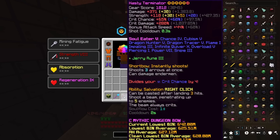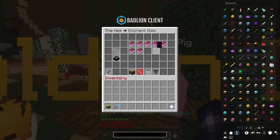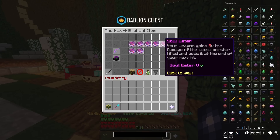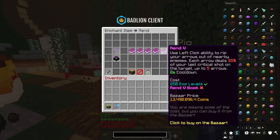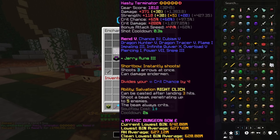Now it's only right that we test it against this Terminator but with Rend on it — it's going to be interesting. Honestly, this is going to hurt a bit, because it's going to get rid of my Soul Eater, which is like 25 mil for Soul Eater 5. Anyway, we're going to put Rend 5 on here. That was painful. It really was.